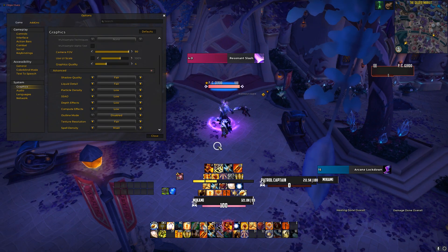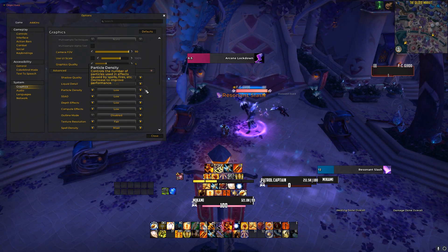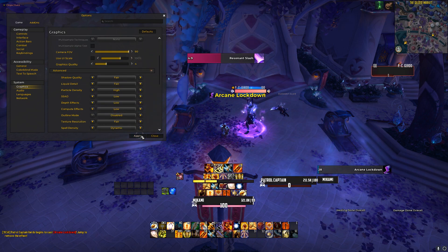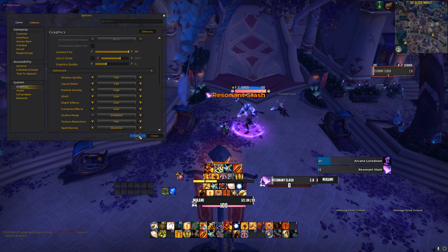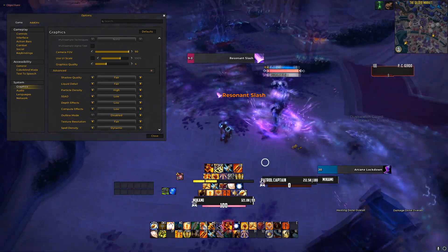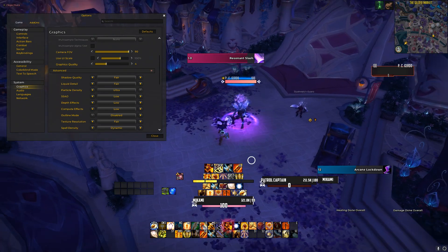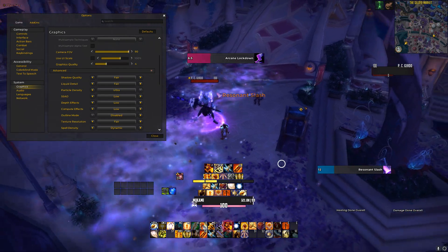If your PC has some years on it, you can set the graphics quality to like a 1, but just keep an eye out for the section that says particle density. You can have everything else on low, as low as it goes, but that particle density — be careful to check that it's not disabled. You can put it at even low, medium or fair, high and ultra and still get the performance boost of having everything low. So your FPS is better, but then the important spells that particle density covers are still there.